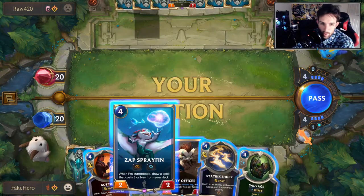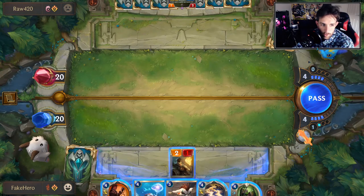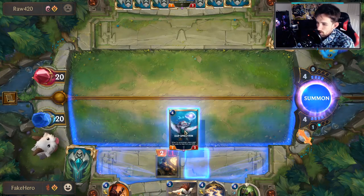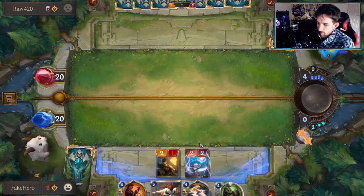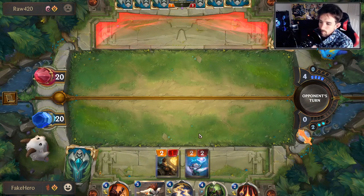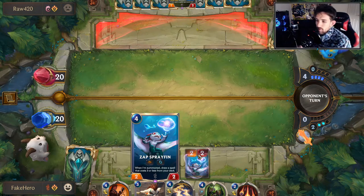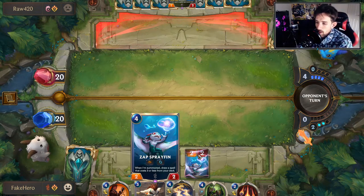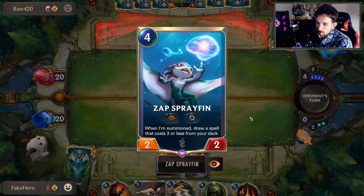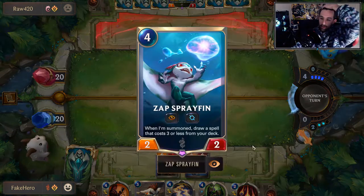We need to level up Ezreal one way or another. One Shadow Assassin down, one Retreat down. He has Eye of the Dragon in hand. Productive plays would be to play Sprayfin. Outside of Shadow Assassin there's not many elusive cards he has - he has Supercible but we won't be seeing that this turn. The flavor of Zap Sprayfin is pretty amazing. In a deck like this, drawing a spell with it that's 3 or less is very relevant.